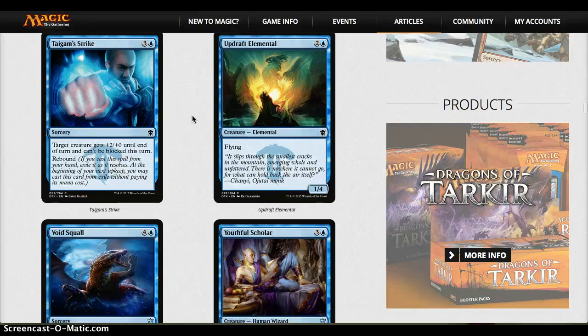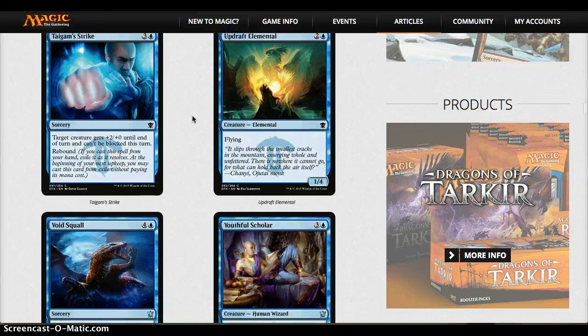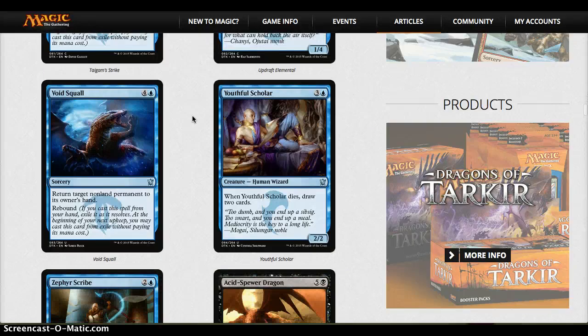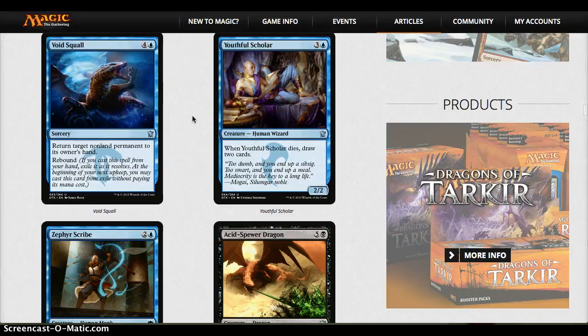Updraft Elemental is a very solid card — there's a lot of 3-power going around and it's a good blocker and good flyer. Void Squall is a little slow; I wish it was four mana, but removal is removal, and if it's what you have to work with, it's decent. Youthful Scholar — a 2/2 for four that draws two cards when it dies. I don't love it.